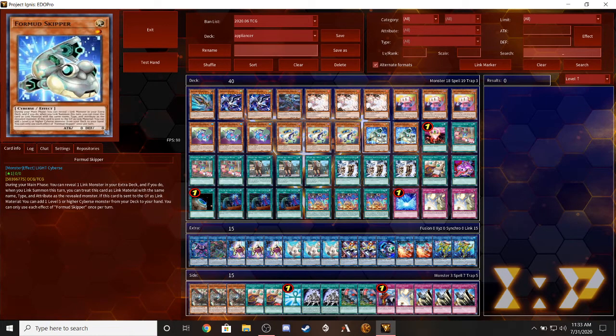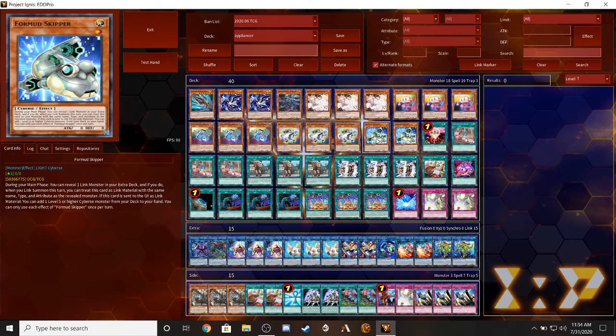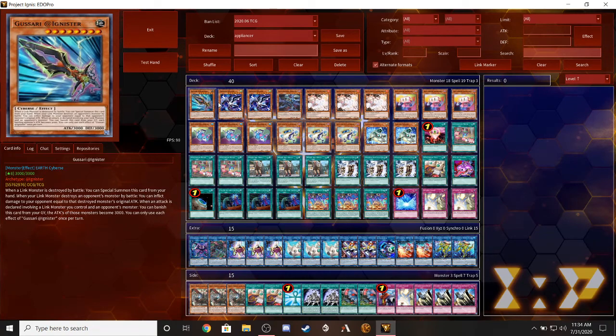We're also running two copies of Fourstar Skipper. I still have my three copies from the Salamangreat structure deck. During the main phase you can reveal one link monster, and when you link summon this turn you can treat this card as link material with the same name, type, and attribute as the revealed monster. If this card is sent to the graveyard as link material, you can add a level five or higher Cyber monster from your deck to your hand. It's a great Ash bait in my opinion.